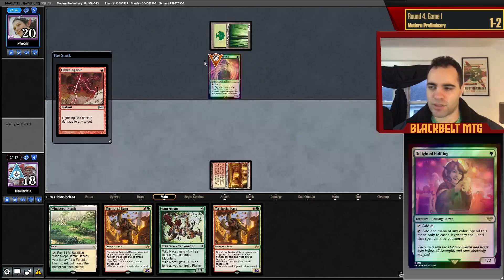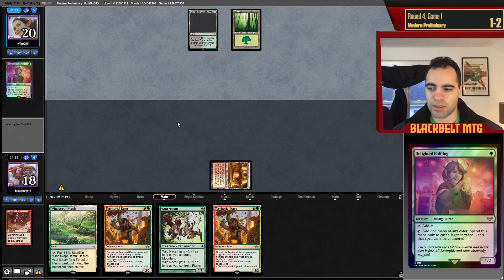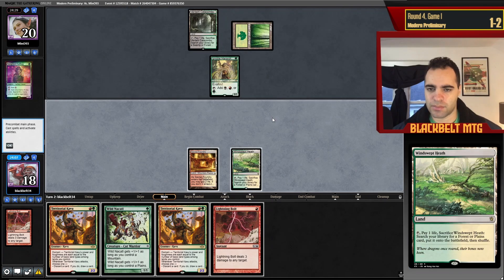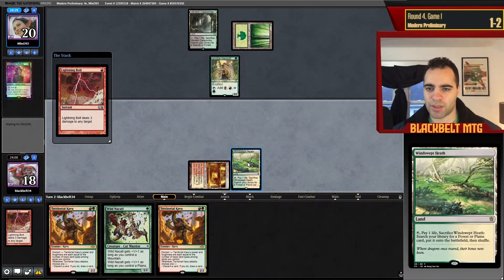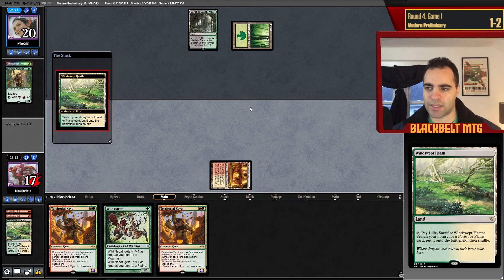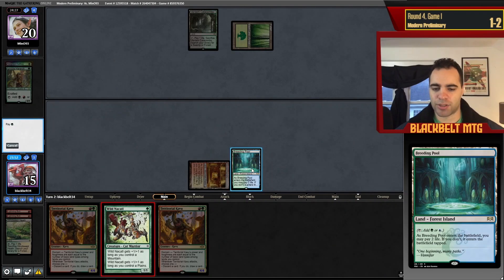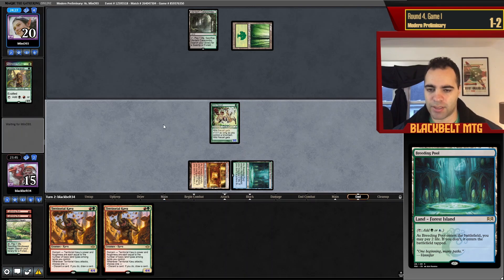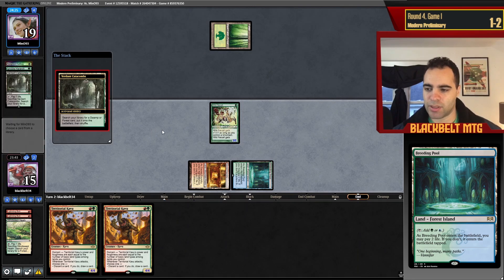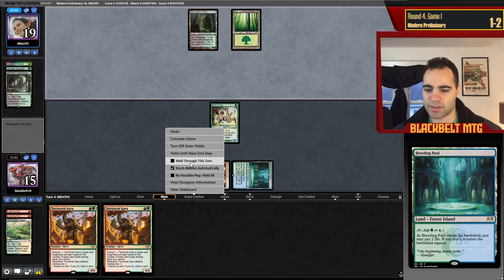We draw another Kavu which is fine. Yawgmoth plus Hierarch — I need to kill the Hierarch before Yawgmoth appears next turn. Maybe I'm playing too conservatively but I'll do this and play Nacatl. He obviously has Grist or something but Nacatl also makes his Grist worse — he can't sack the Hierarch and kill my Kavu with Grist. Not an amazing start but maybe he's choked on mana. There's a world where we bolted both his things.